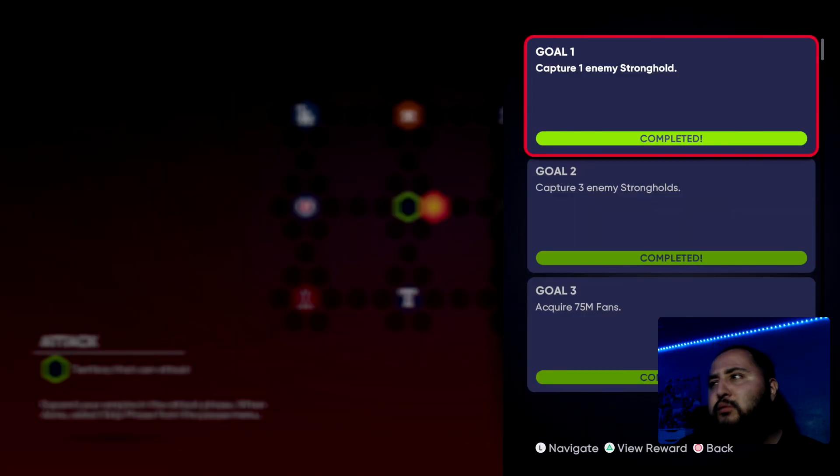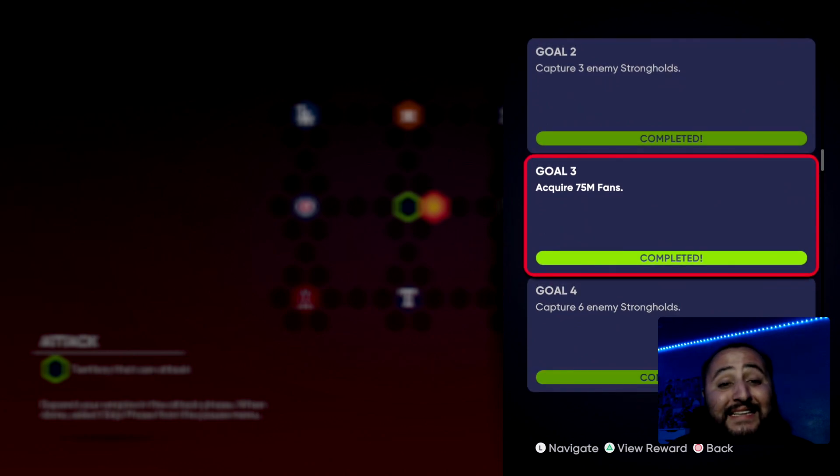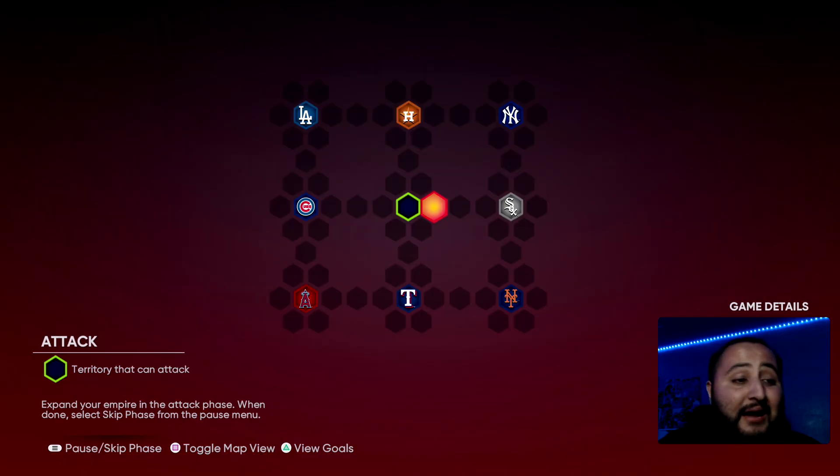We do have some rewards from goals as well. For goal number two we're getting three Show packs, for goal number four we're getting six Headliner packs, for goal five we're getting a Space three pack, and for goal six we're getting a 42 Series pack. They could have given us a Finest pack — come on SDS, it's November, bless us!